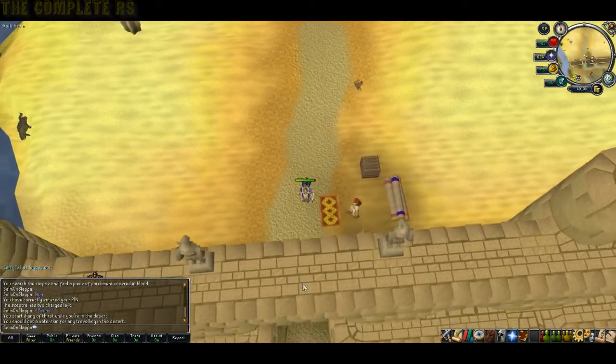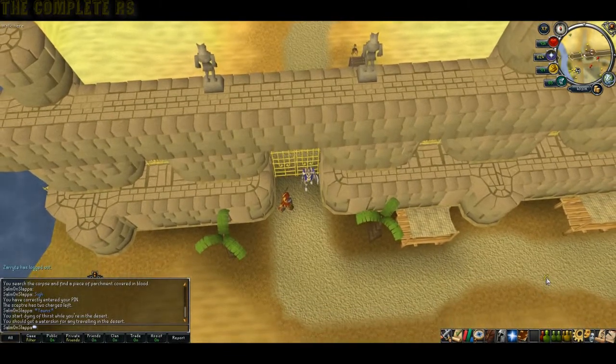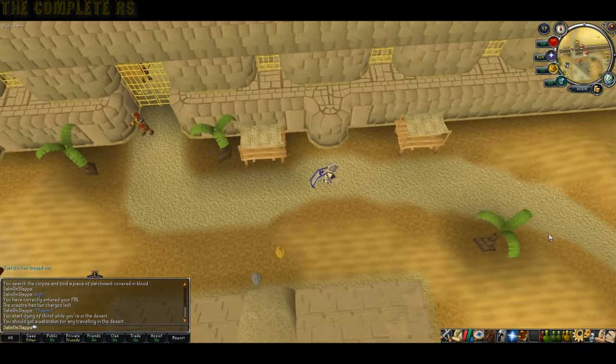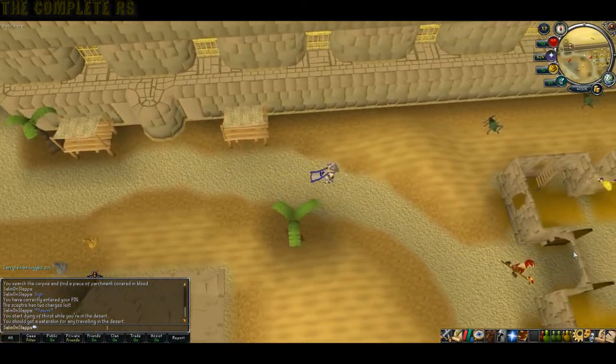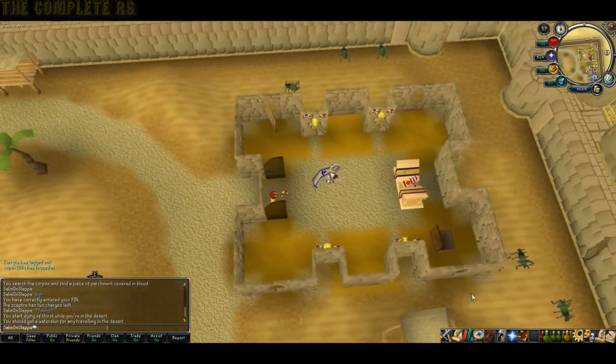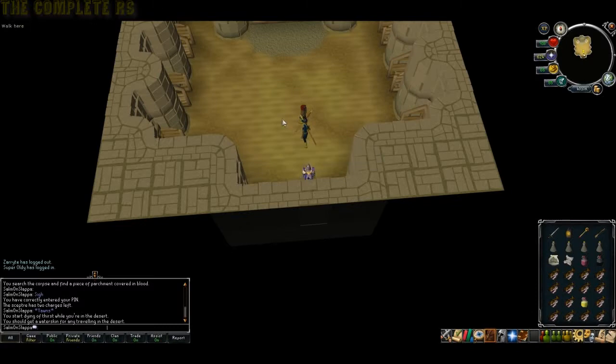Once the cutscene is over, head back into Sophanem through the doors. We now need to head back to the underground bank area, slightly to the east. Head down the trap door, and then head down the trap door again.